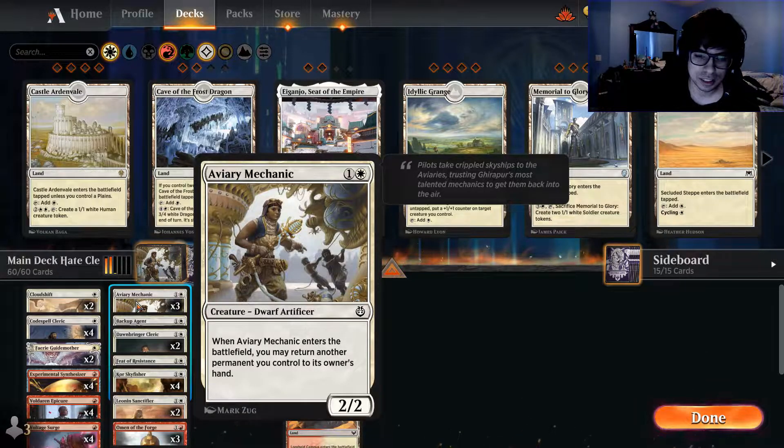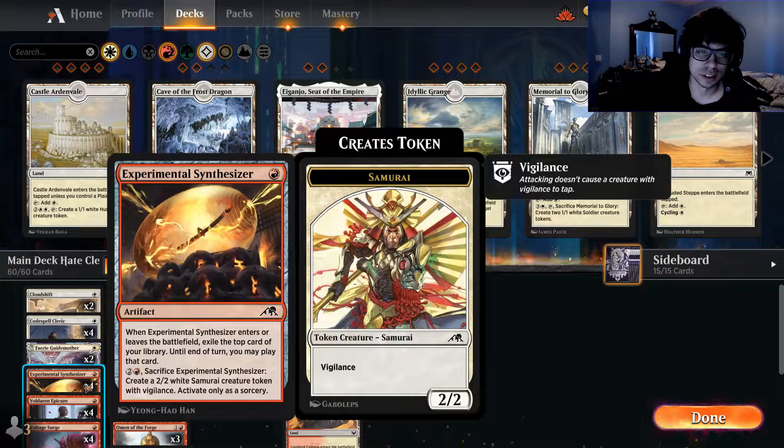The build I'm running is the Synthesizer shell. This is actually featured in Vintage Pauper a lot — it's a really powerful deck. We don't have Glint Hawk, so we kind of have to use Eerie Mechanic, which is still pretty good in this deck, but not great. You still get the benefit though. This build is relying on Experimental Synthesizer, and I made this deck so that every time you play that card, you're gonna hit everything with it.